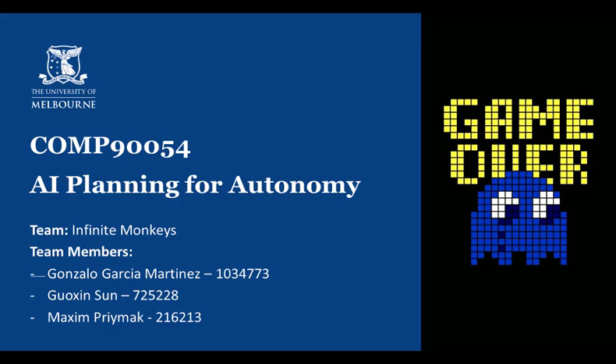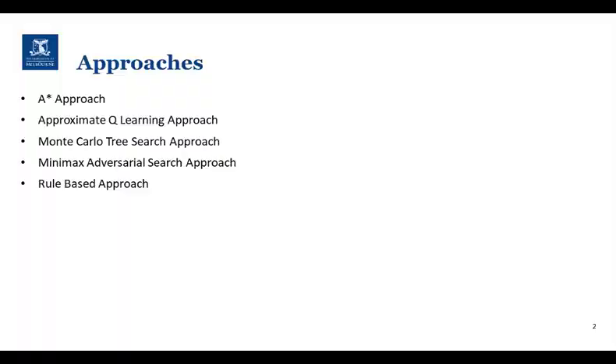Hello, this is our video presentation for project 3 of AI Planning for Autonomy. Our team name is Infinite Monkeys and the team members are Gonzalo, Garrison, and Max. For the Pac-Man AI competition project we investigated five distinct approaches and we will explain each of them in this presentation.